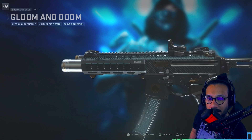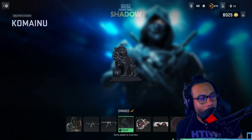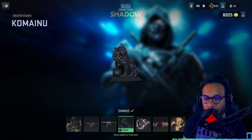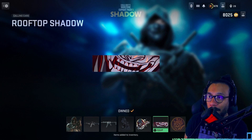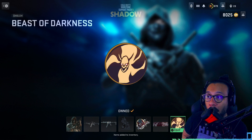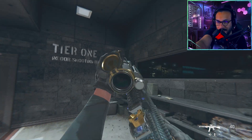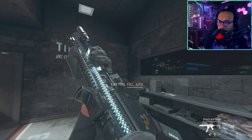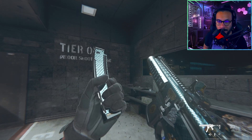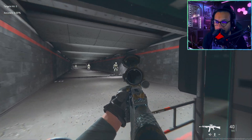Looks like a spade on the side with one of those chest pieces. We get a weapon charm called Kameinu, a weapon sticker called Smoke and Shadow, a calling card called Rooftop Shadow, and an emblem called Beast of Darkness. Here's a weapon inspect on both blueprints — you can see the animation happening, the gun changing colors. Here's the Bass P inspect as well — it's reactive too.